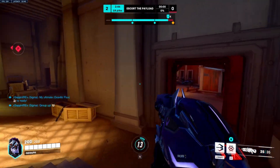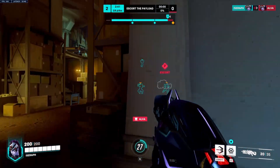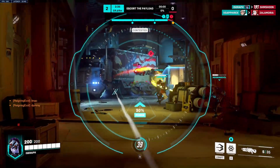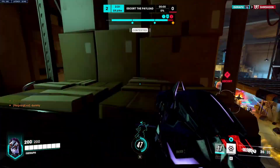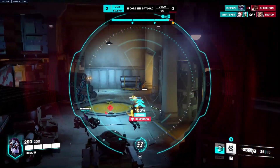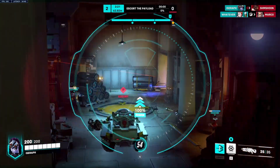A lot of times when there's a Reinhardt, it's not a great time to pick Widow. D.Va can also dive you for free, and it's very hard to get away from her, so understanding your counters and playing around them is very important. Getting back to positioning — as Widow, you want to get to a spot where most people will not be able to reach you: some sort of high ground or way in the back.